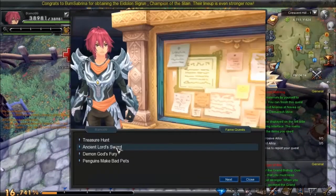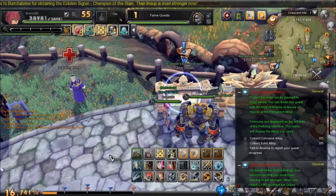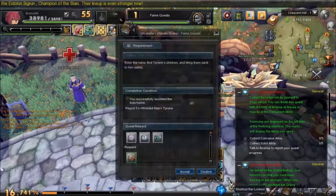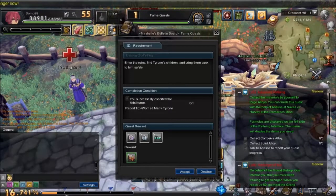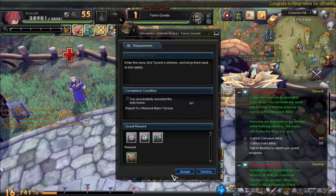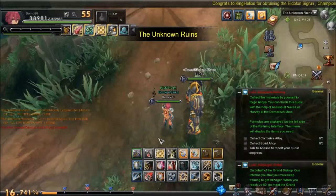Some of them actually give you an extra thing. Let's go with Demon Gods for you. You successfully asserted the kid's home. Also, once you get to level 53 or 54-ish, you'll be able to do this — where if you go to enough experience, you'll get extra points. You can get a powerful defense and a powerful attack. It's really good.